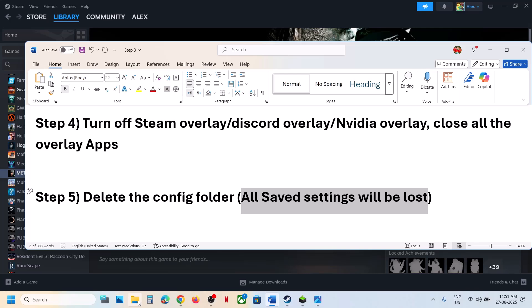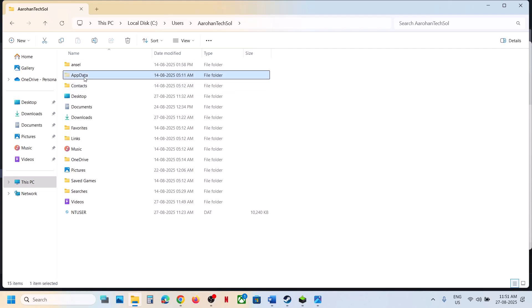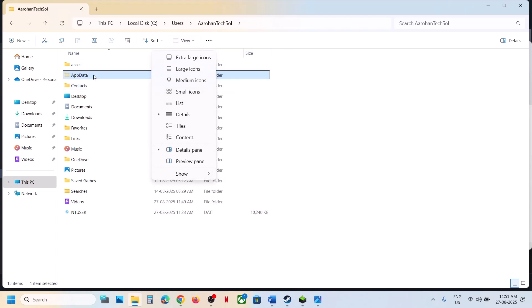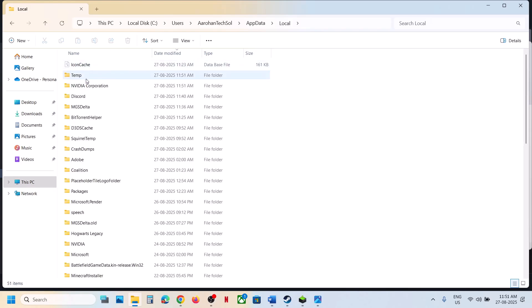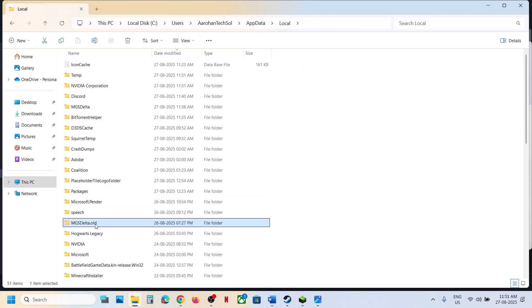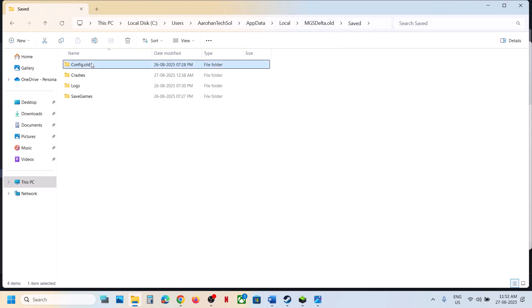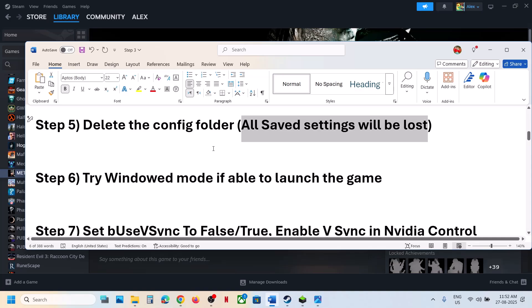The next step is to delete the config folder. Note that all saved settings will be lost. Go to File Explorer, This PC, open the C drive, Users, your username folder, then AppData. If AppData is not visible, click View, Show, and check Hidden Items. Open AppData, then Local, find the MGS Delta folder, open it, go to Saved, and either delete or rename the Config folder.